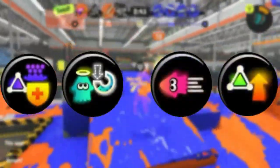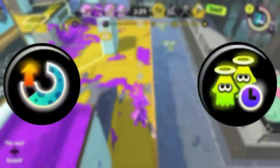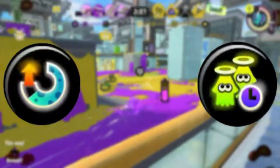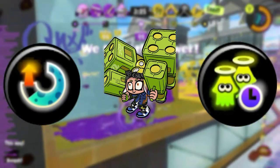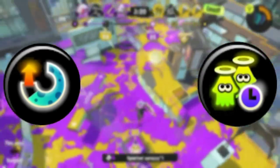For the other utility subs abilities, I recommend Sub Defense, Special Saver, Swim Speed, and Sub Power Up. Abilities you can also run are Special Charge Up and Quick Respawn. Special Charge Up can help you get missiles faster thanks to Wiper's great paint, and Quick Respawn helps you get back into battle faster since you're most likely going to lose a lot of fights.